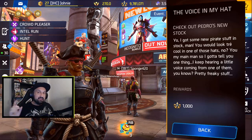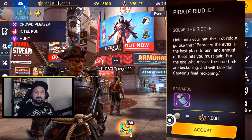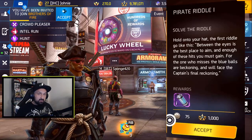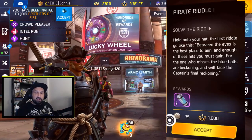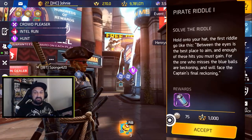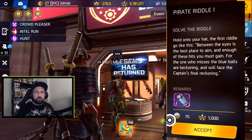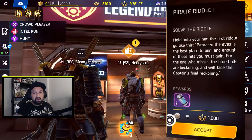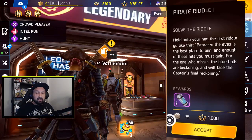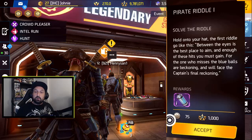There are five riddles this week. Riddle number one says: 'Between the eyes is the best place to aim, and enough of these hits you must gain.' That means you have to get headshots — 18 headshots in any game mode. I went into bronze and silver arena; get an accurate weapon like the Nickel Stopper or Nordic Guard, use accuracy on the skill tree, and go for headshots. When you're done you'll get one pink can, another 1000 fame, and some tokens.